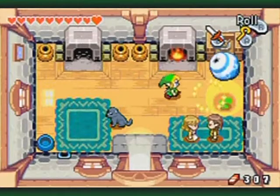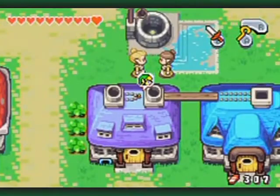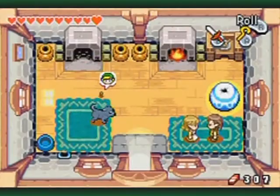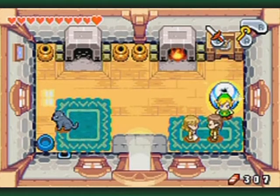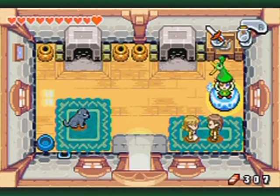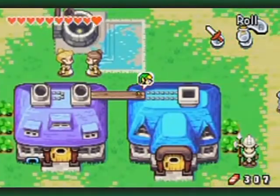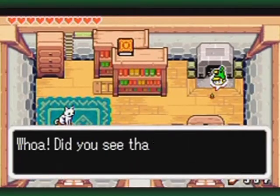Changing to Minish size and going up the other chimney, you'll find a dead end — but this hints that there is a way through the other chimney. So transform back to normal, get the water, and sprinkle it on the chimney. That douses the fire and now you can safely go up — voila!